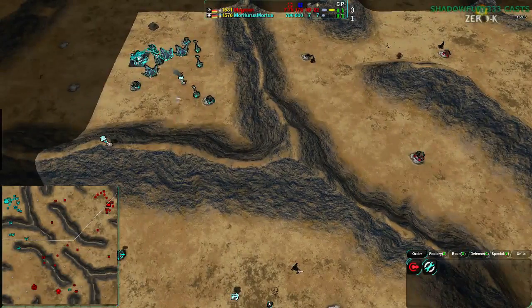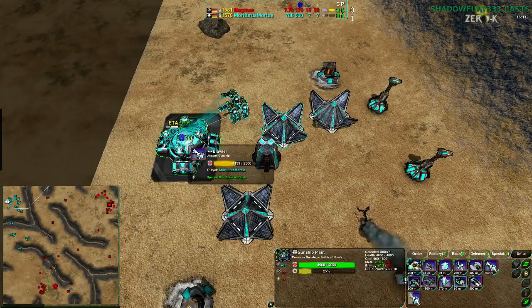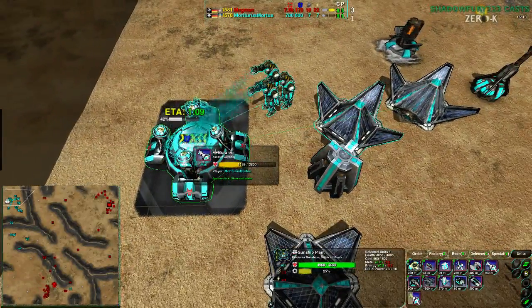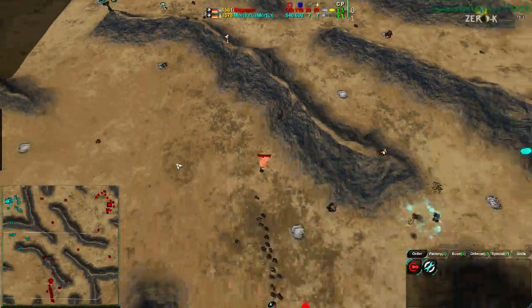Magman has taken the entire map — Mortarus has nothing going for them, absolutely nothing. This Brawler is the only hope Mortarus has, and it's going to be another minute before it's done. Best case scenario it's a minute; worst case scenario it doesn't even get done.